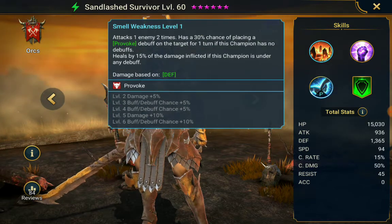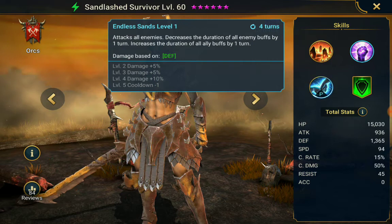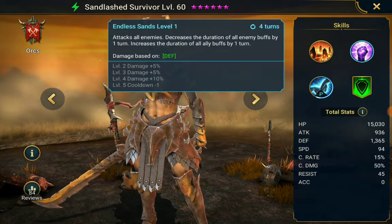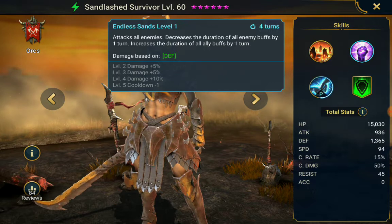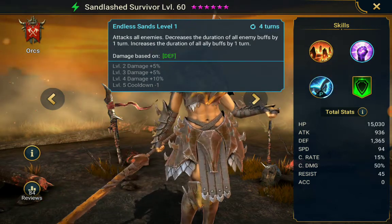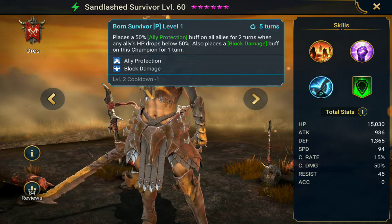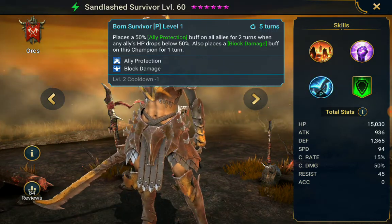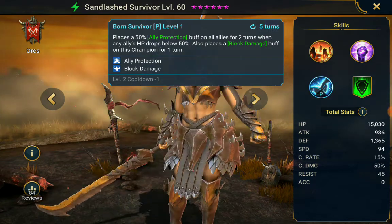Her first skill is completely useless for clan boss — it's just a provoke. Her second skill is the interesting part, where it increases the duration of all your buffs. However, the AI has a condition where it won't use this skill if your team doesn't have a certain number of buffs on it, so if you only have one unit placing a defense buff, she won't use it. Also, the passive only activates once one of your allies loses 50% of their HP, which means it triggers pretty late in the clan boss run. By then, if the boss does enough damage to take 50% from a unit, the next hit will probably kill everyone.